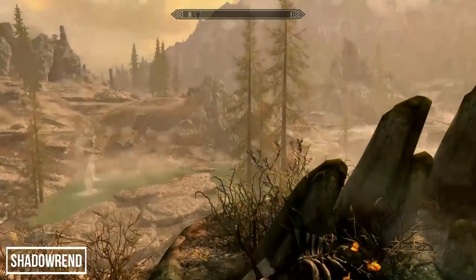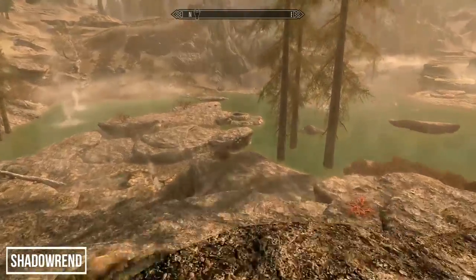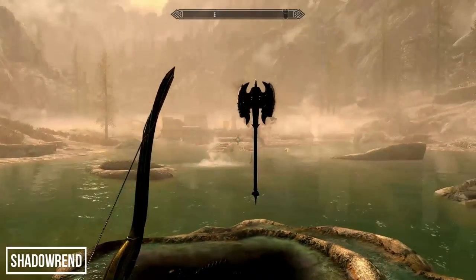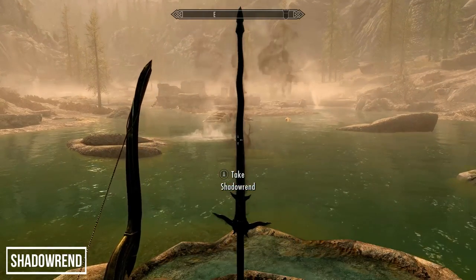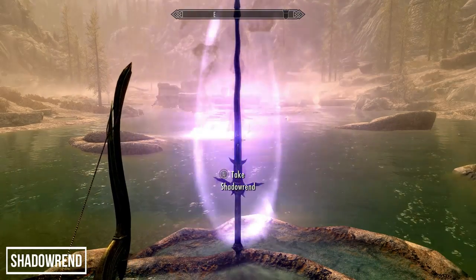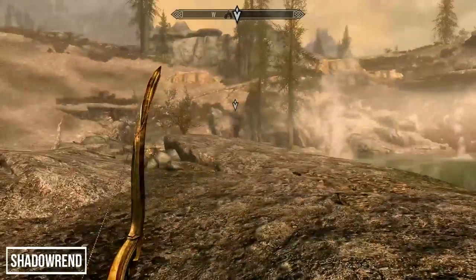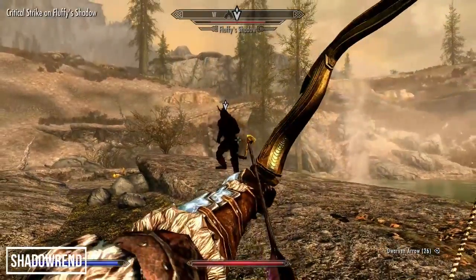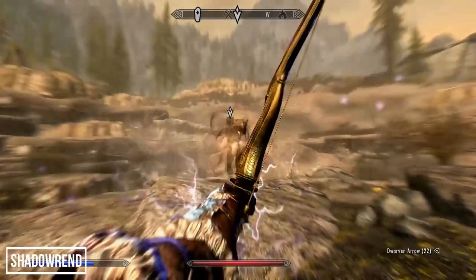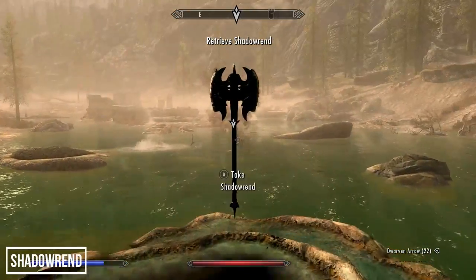Approach the black pool and you'll notice a skeleton in the blackness — Shadowrend will present itself to you, changing between a greatsword and a battle axe. In order to pick it up you'll first need to defeat your shadow in battle, which begins the quest 'Through a Glass, Darkly.' Once your shadow is defeated, you can retrieve Shadowrend.